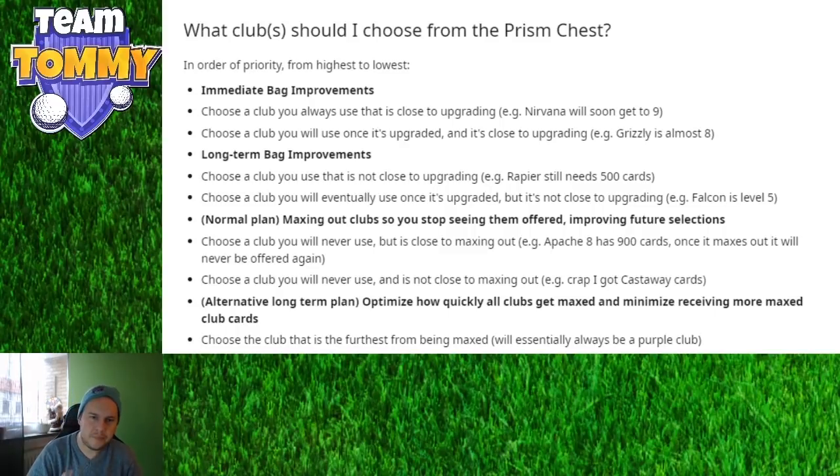Normal plan: max out clubs so you stop seeing them offered and improve future selections. For example, Apache is at eight of nine cards — once it's maxed it will never be offered again. If you get Castaway cards, it might seem disappointing, but once that club is maxed out you'll never be offered it again. The prism doesn't give cards for every club even if maxed — it skips maxed ones. So sometimes it's better to push through and max a club you never want to see again, which improves your odds of getting clubs you actually want.